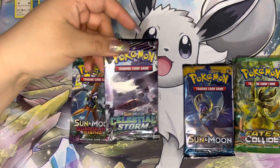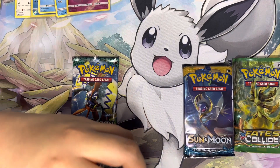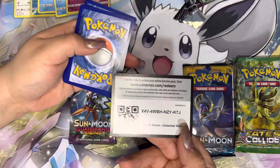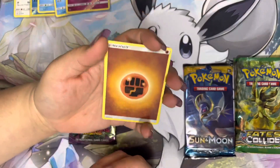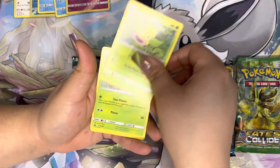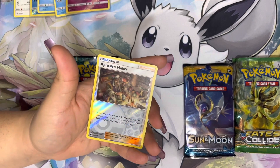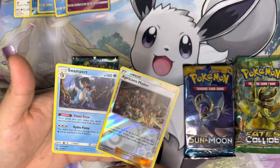All right, we're going to go in with the Sun and Moon Celestial Storm. That was an interesting rip — this pack is kind of coming apart on me. Code card, and four to the front. We have a Fighting Energy, Acrobike, a Super Scoop Up, a Weepinbell, Spinarak, Torchic, Slaking, Shuppet, Ditto, a Reverse Holo, Acro Bike maker, and a Non-Holo Swampert. Not too bad. Hopefully in the next three packs we can get some hits!